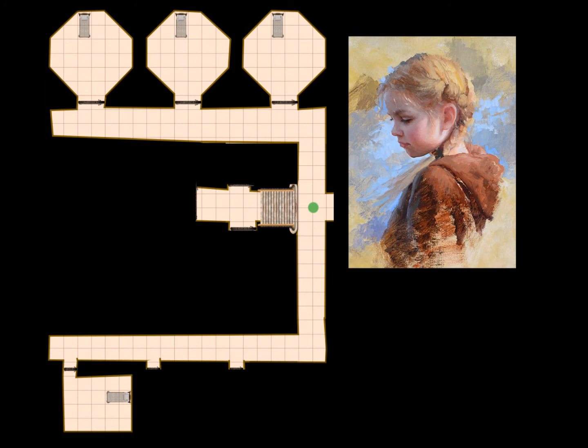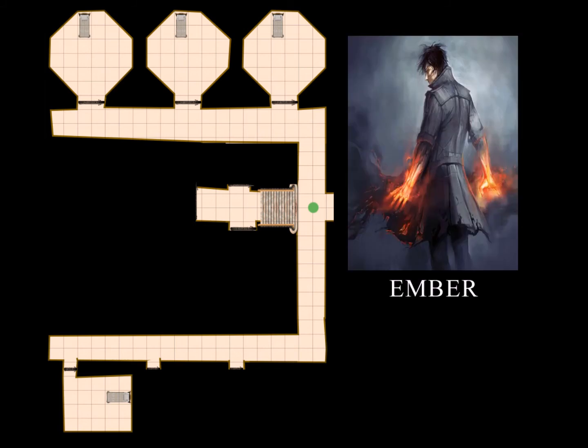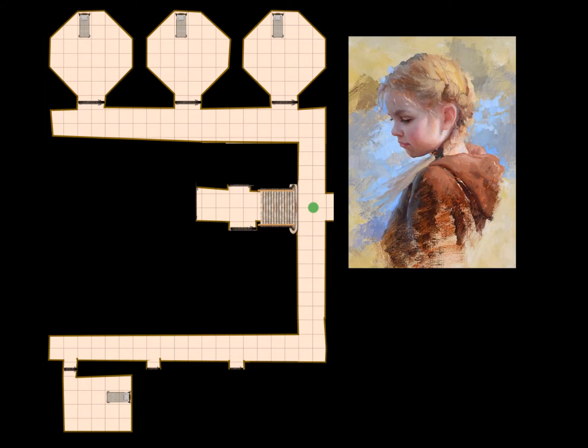In better light, she's looking at you with slightly fearful eyes. She says: 'You need to head through that door and keep going. I need to take care of something — I'll meet you in the gallery, it's not far.' Player: What's your name? Girl: 'It's Alwind.' She promises to explain everything soon, then runs up the stairs and disappears from sight.